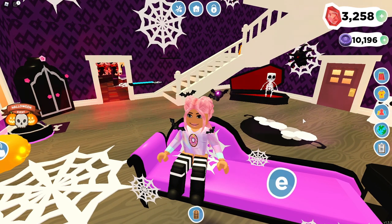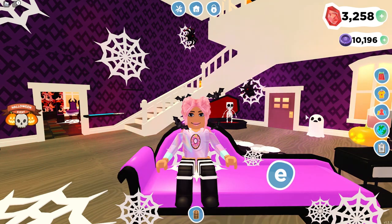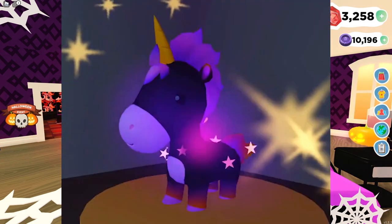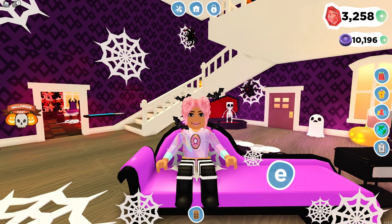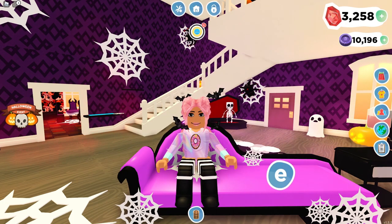Hey everyone! In today's video I'm going to be showing you guys some of the new pets that were added in this Halloween update part three. There are two pets: the first is the dark magic shadow corn, which I believe is godly or maybe legendary, and then also they added another shadow corn — one has Halloween faces all over it in orange, and the other is more purple with stars around it.